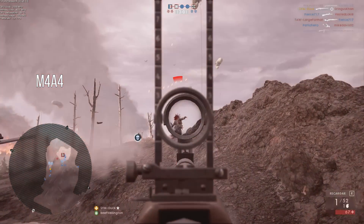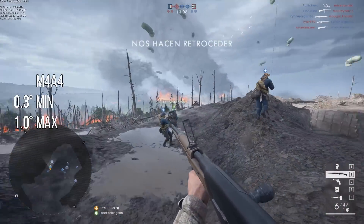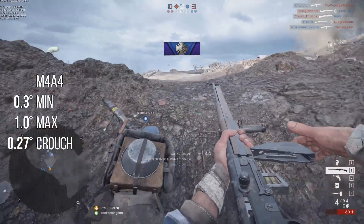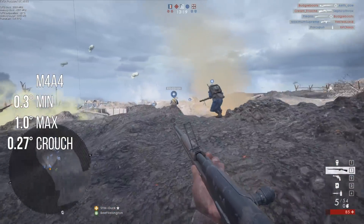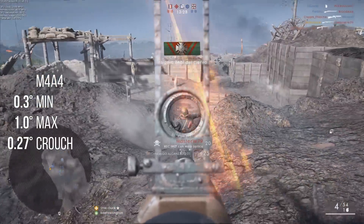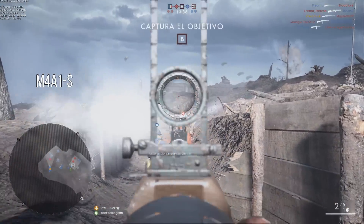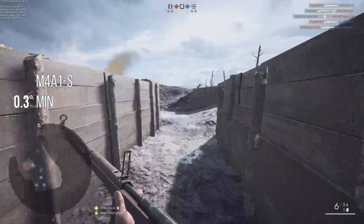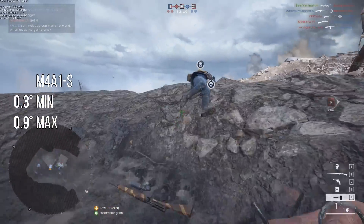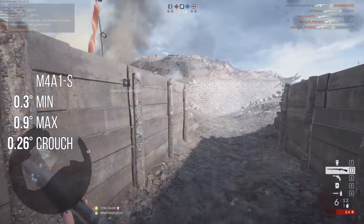The M4A4, with its 12-inch spread circle occurring at 27 meters, has what we'd call in Battlefield a 0.32 degree minimum spread and a 1 degree max spread. When crouching, it drops to 0.27 degrees. 0.3 degrees is slightly higher than Battlefield 1's MP18 and pretty much equivalent to the standard carbine of Battlefield 4. The crouching value of 0.27 degrees is slightly better than the MP18 Trench's base spread but worse than the MP18 Optical's base spread. It is less accurate than weapons such as the Model 8 35 Factory and the M1907. The M4A1S, slightly more accurate than the M4A4 at an accurate range of 28.2 meters, yields 0.3 degrees minimum or 0.9 degrees max. When crouched it drops to 0.26 degrees, very similar to the Model 8 35 Factory and the M1907.